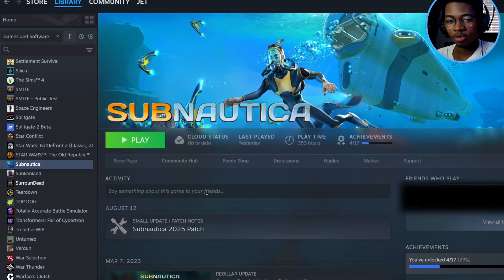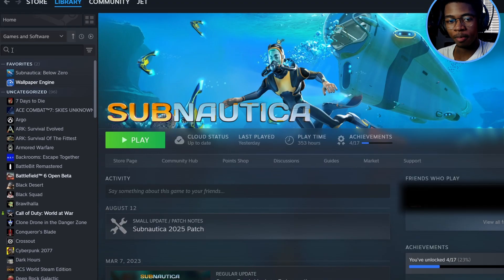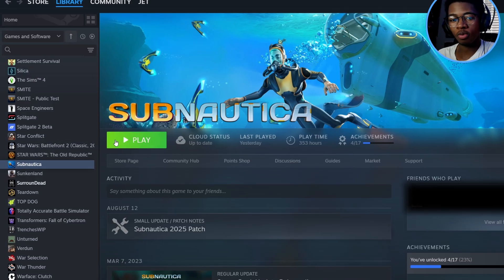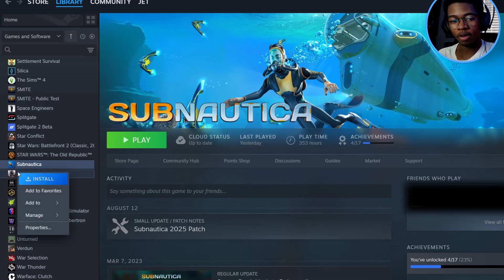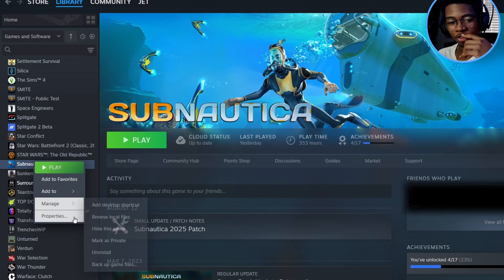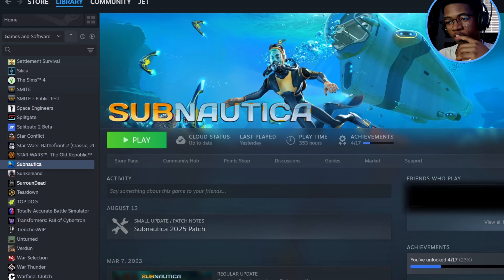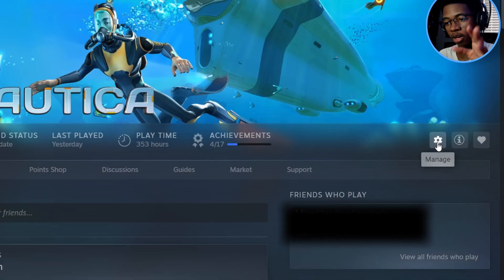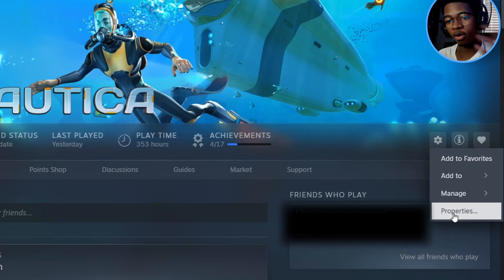We're gonna open Steam. You can see I'm on Steam — here's all my games. We're gonna scroll down to Subnautica, right here. Now you can do this one of two ways: you can either right-click on Subnautica in the list and you'll see it says Properties, or you can click on the game and then click the gear icon and go to Properties from there. Both take you to the same spot — I just wanted to show you both options.